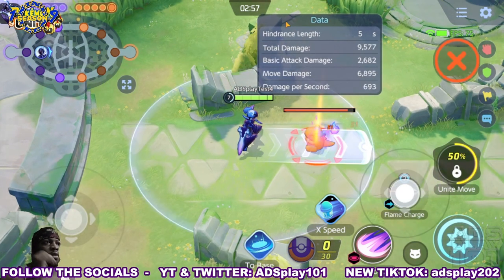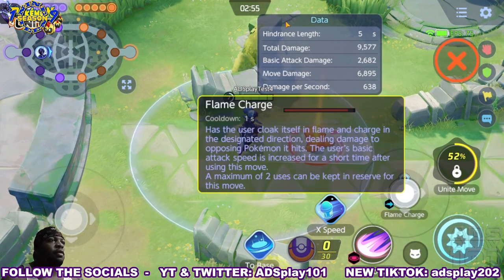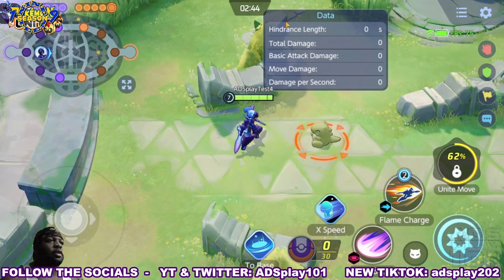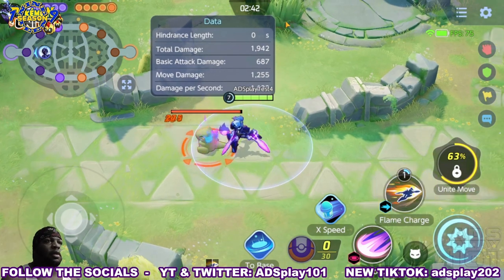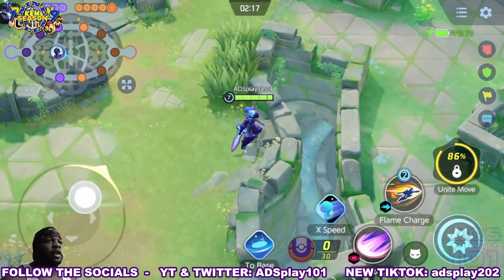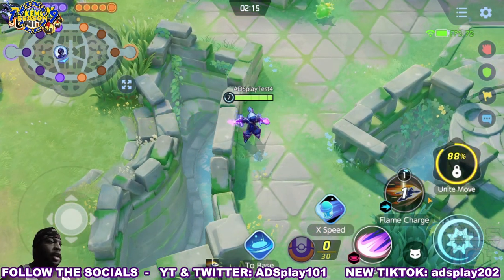Next up is Flame Charge, which has the user cloak itself in flame and charge in any direction, dealing damage to opposing Pokemon it hits. The user's basic attack speed is increased for a short time after this move, and it has two stocks. And to answer any questions — yes, Flame Charge can go through walls.